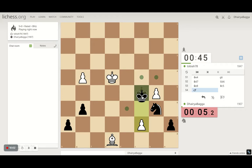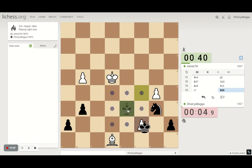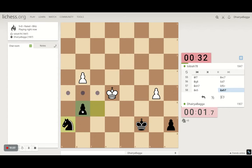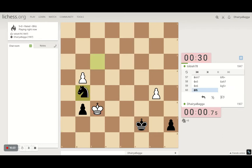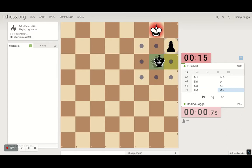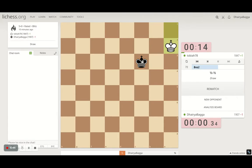He saves everything as always. We'll take on the pawn. Time check. Takes — check, go up, check check, take this, take the pawn, proceed. It's a rook pawn so — stalemate. Draw.